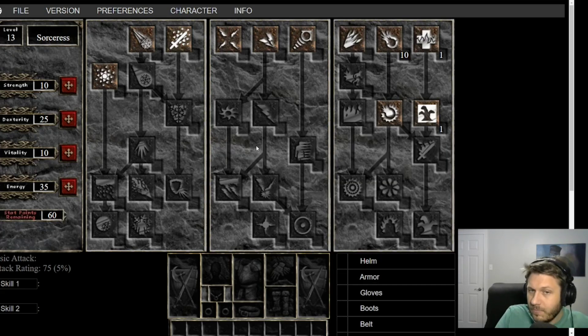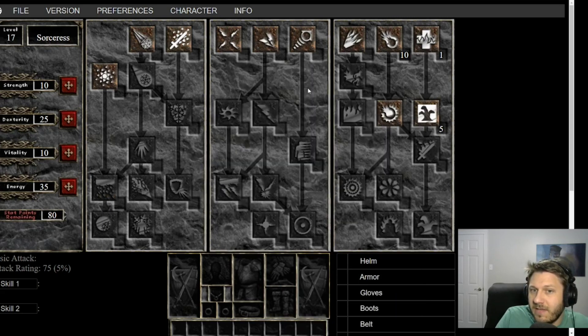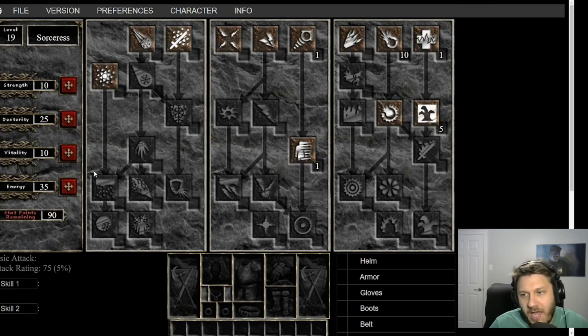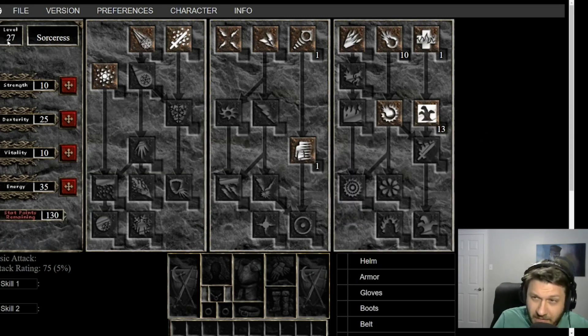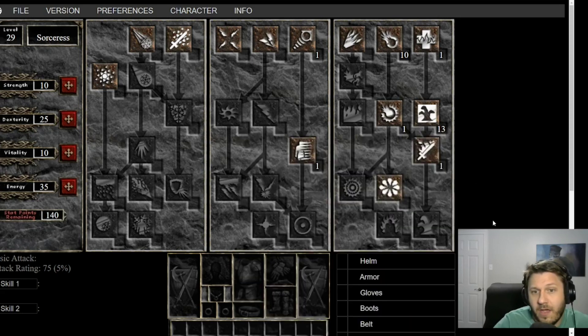From there we're going to level until we are level 16 — fifteen accounting for Den of Evil — then put one more point to get Lesser Hydra to level five. At level 17 we're going to pick up a skill that makes farming much easier, and specifically at level 18 you'll want Teleport for farming the Countess. From levels 19 to 26 we're jamming points into Lesser Hydra. At this point you might have gotten the skill book from Radament — you can slam that into Firebolt or save it. At level 27 we pick up Fireball and Enchant Fire, level 28 is Enchant Fire again, and level 29 is a hold point.